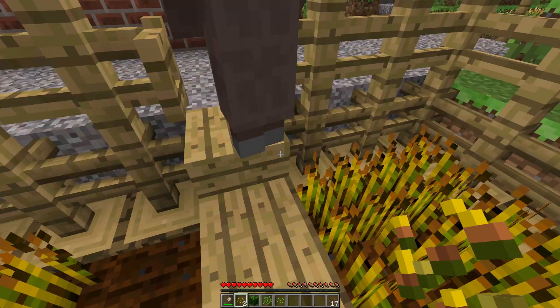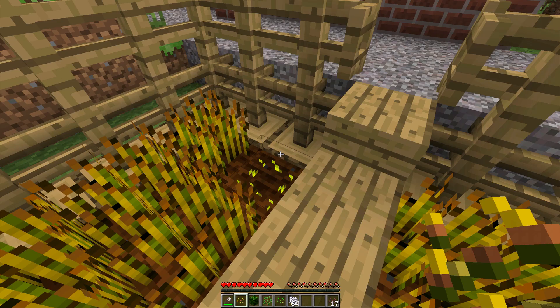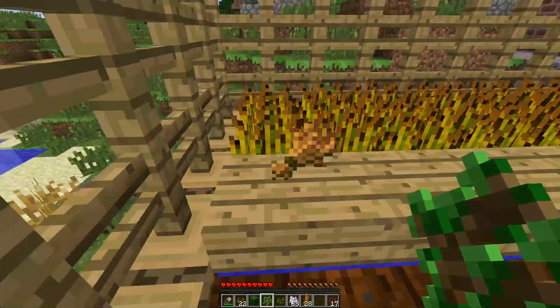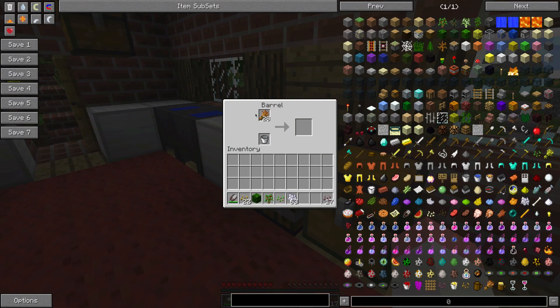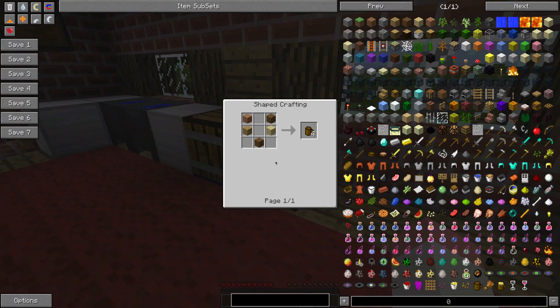I've got a spot here, just pop that down there. Again you can use bonemeal on these to pop them straight up. Then once you've got them and hit them you will get barley and some barley seeds back. In the same fashion as the wine, we're going to put the barley into the barrel and it's going to ferment into beer. While we're waiting for those to ferment, you will need to make some wooden mugs for the beer, which can be made with just some planks of wood. And then a wine glass which is made with glass in this formation.